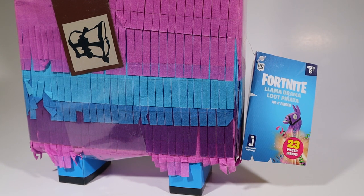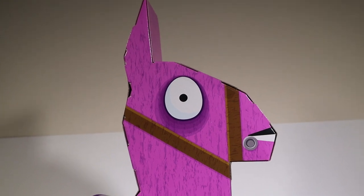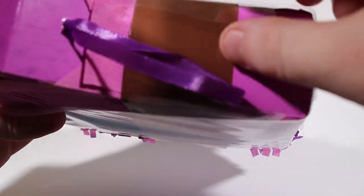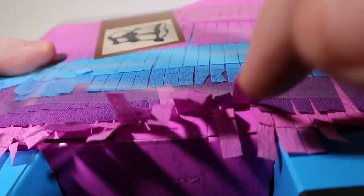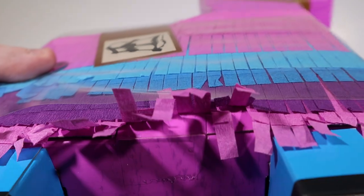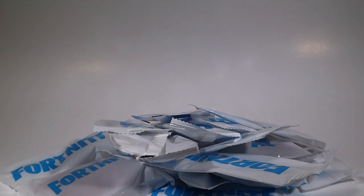With the chests out of the way, we'll take a look at the Llama Drama Loot Pinata - there are 23 pieces inside. To keep the llama intact for display, cut the plastic up top to remove the top piece, then on the bottom find where the box opens, give it a gentle slice with your cutter, pop the tab, and get the sides open. Hold open the flaps and out comes all the llama loot.